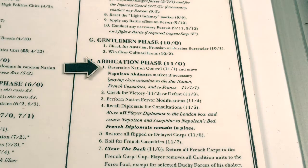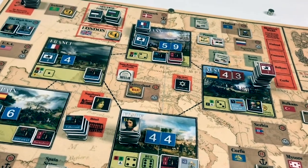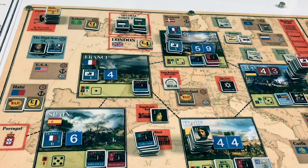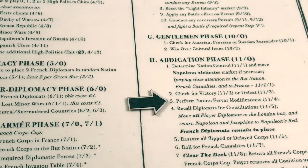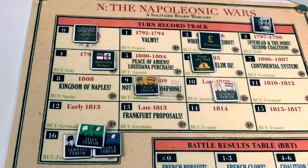On to the abdication phase. We determine nation control and move the Napoleon Abdicates marker if necessary. This turn we failed to conquer the boot nation and two more nations, and also failed to cause any French casualties — there are no French units in the casualty box. The abdication level is therefore decreased by one, moving from the one box to zero. We check for victory or defeat — we're not in turn 16 yet, victory conditions have not been triggered. Now we perform nation fervor modifications. Only coalition units are in Austria, which decreases Austrian fervor by one — now at nine.